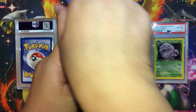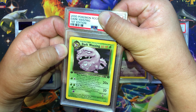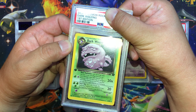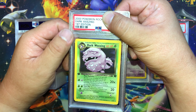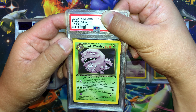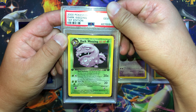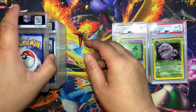Centering looks pretty good. Another Dark Wheezing — no scratches, no dents. This one has a pretty good chance at a 10. Let's see what we got — Gem Mint 10.